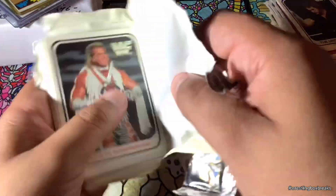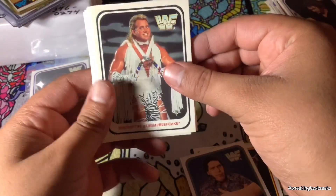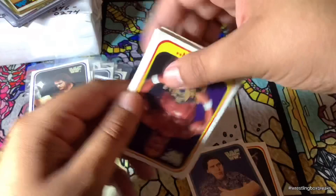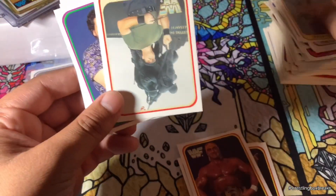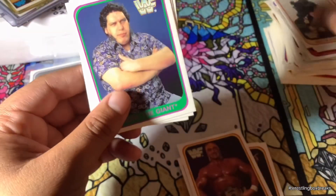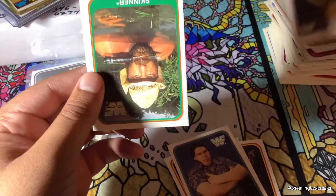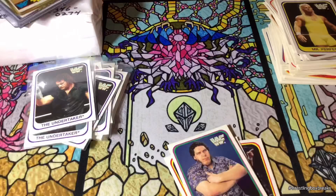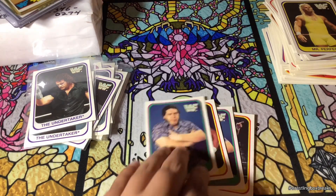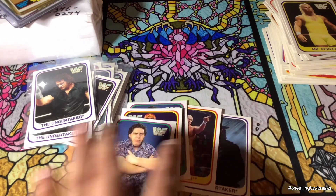Okay, last pack. This one feels obviously really good. Beefcake. Nice Hulk Hogan. Texas Tornado. I see Sergeant Slaughter. I see Andre. Virgil. Skinner. And Mr. Perfect. I'll get these cards sleeved up. Hulk Hogan, Andre, Hulk Hogan — and another Undertaker!